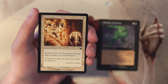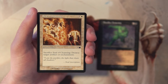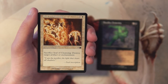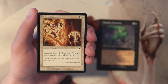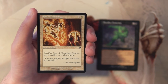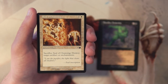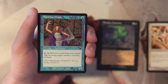Seal of Cleansing is an enchantment for one and a white — sacrifice it to destroy target artifact or enchantment. Very classic style card, similar to Disenchant. Since it's an enchantment itself, you can play it and let it sit so your opponent has to play around it, which I like. That said, instant speed removal is better, so I don't love cards like this early on, but they're useful to have in your colors — just not a first pick.